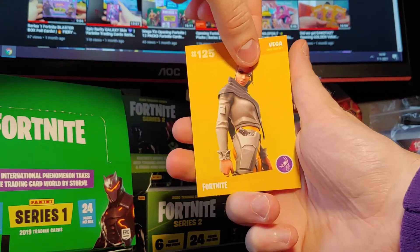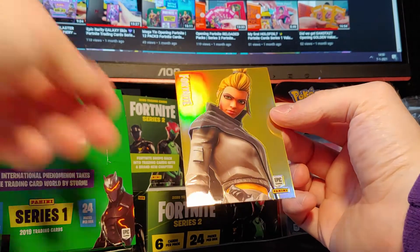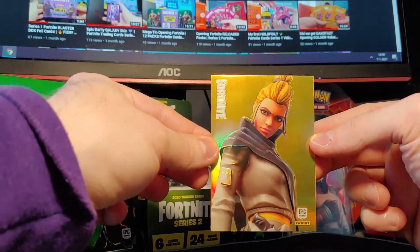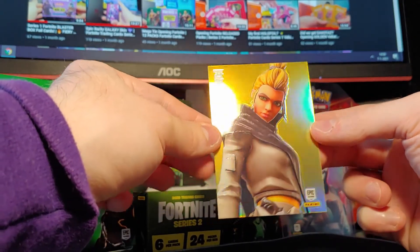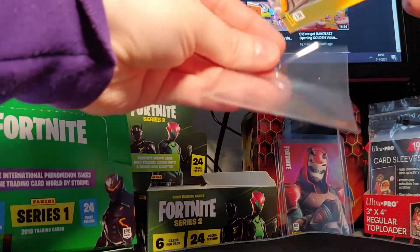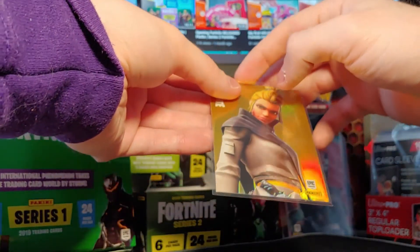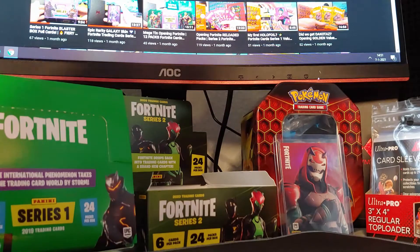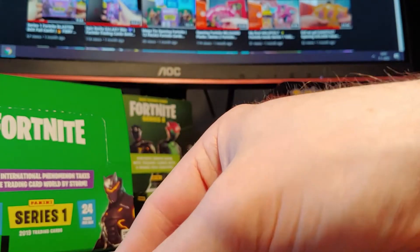Vega, Epic Outfit. Oh — that's an Optichrome! That's a card that you see one in 24 packs, so that's great that we got one, I'm really happy with that. The problem is if you don't want to damage it, you're probably going to damage it. Great pull!